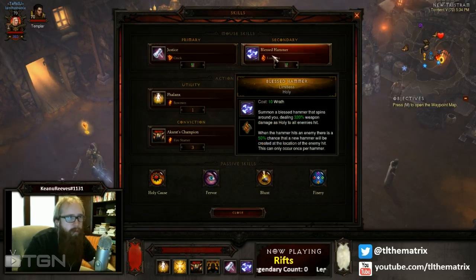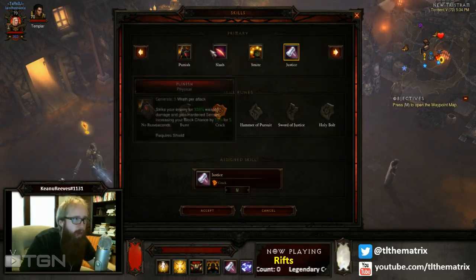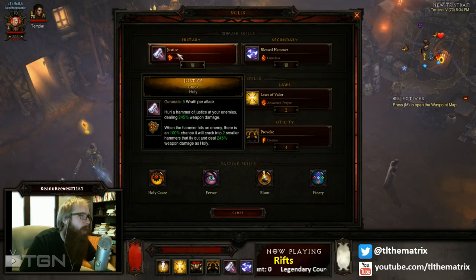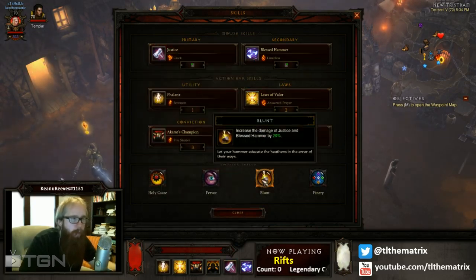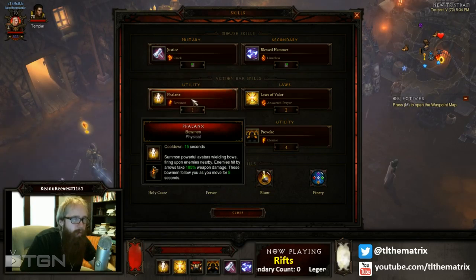On to the skills. Blessed Hammer with Limitless obviously, because of all the Holy damage — it helps increase damage output because you get even more Blessed Hammers out there. Justice with Crack: the Crack rune is obvious because it is Holy damage, and again I'm stacking Holy skill damage. I'm using Justice because of the passive Blunt, which increases Blessed Hammer and Justice damage by 20% — I might as well take advantage of that extra 20%. I'm using Phalanx with Bowmen, and I'll explain why in just a second.